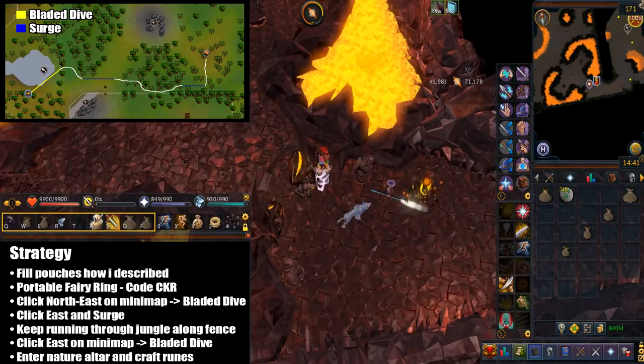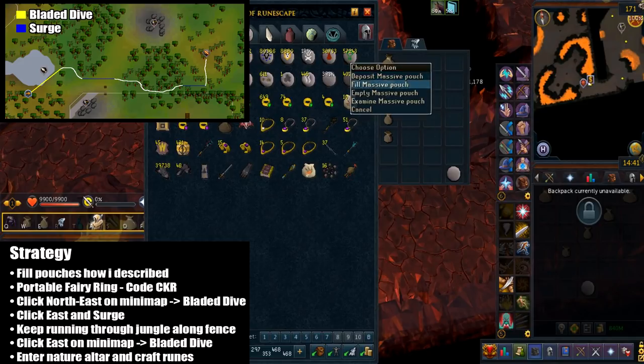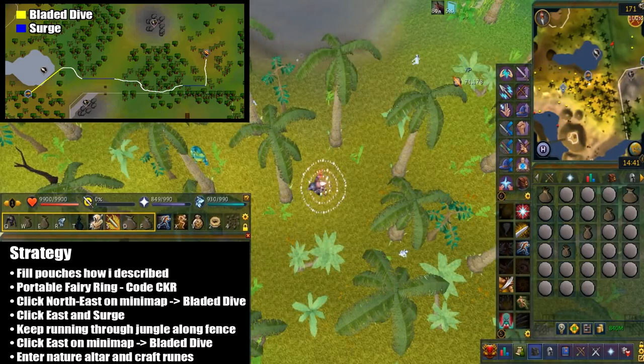Finally, you're going to load preset number two. Here's the strategy: fill the pouches as described, then click a portable fairy ring and select the code CKR from the favorites.